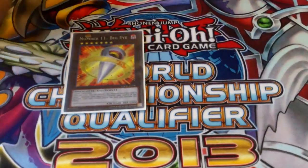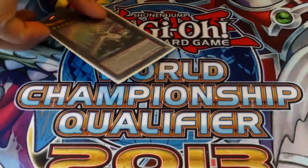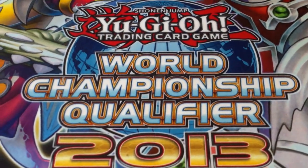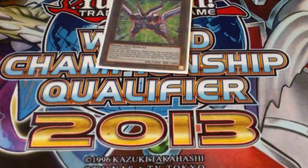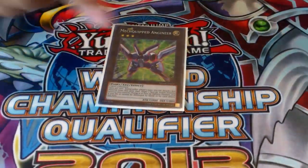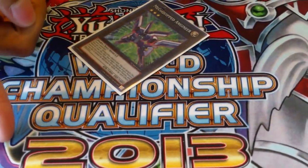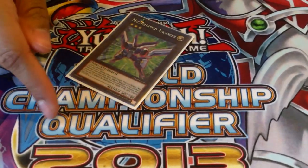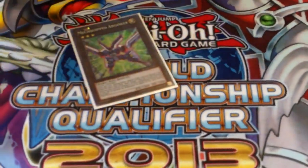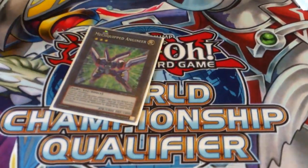Next we've got Big Eye — rank 7, self-explanatory. And DragonSack, also rank 7, self-explanatory as well. Then we have Mechquipped Engineer. Copy Plant and a level 3 make this. If you have Felgrand on the field and Marshall Leaf — Copy Plant and a level 3, you can make it. Felgrand Engineer is pretty strong.